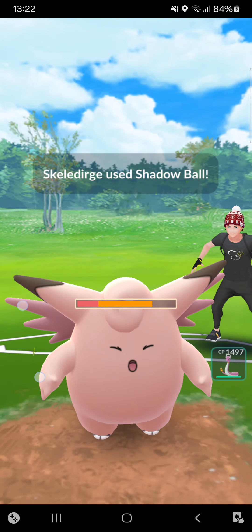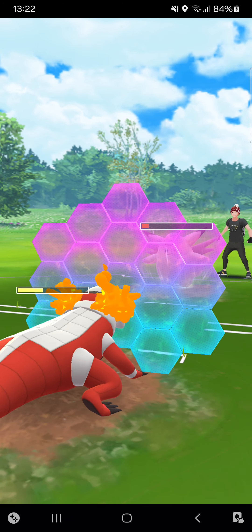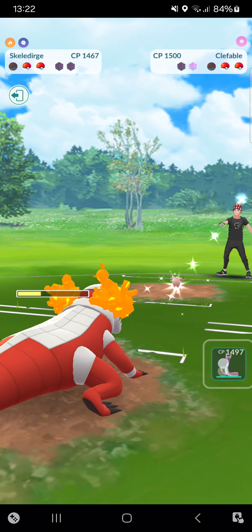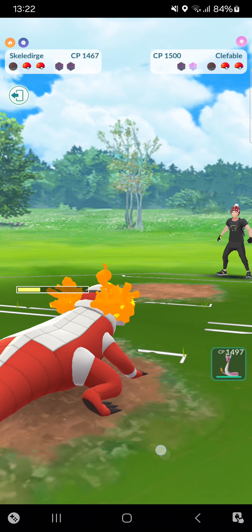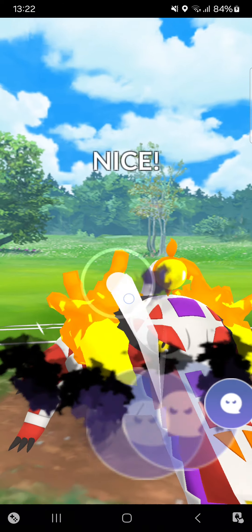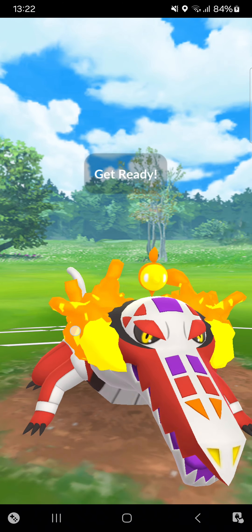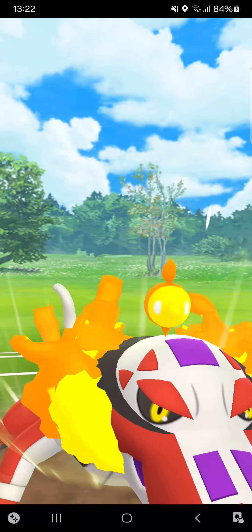Going for Shadow Ball — perfect! I could go for Disarming Voice but I won't throw that move right now. Opponent is going for Moonblast — that would have hurt a lot. Incinerate down. I think Empoleon will return — going for Shadow Ball, probably will be shielded. Yes, shielded. Going for Disarming Voice — maybe I should have thrown it first, but this will do quite some damage.